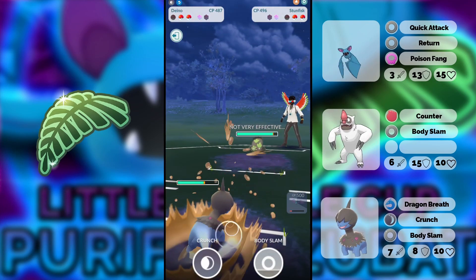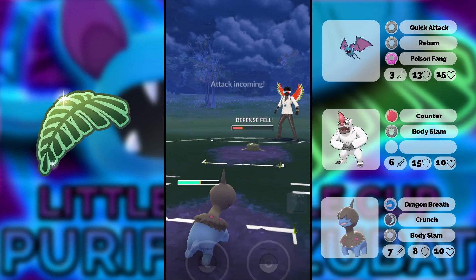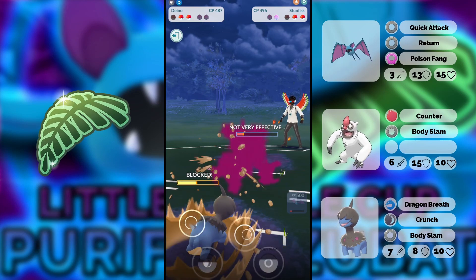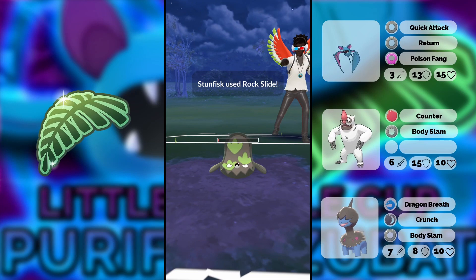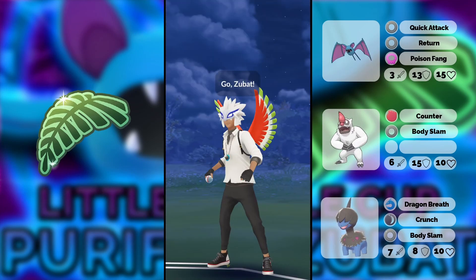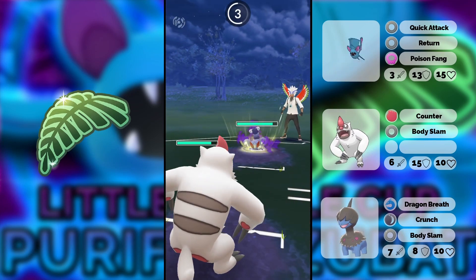We see Stun Fist coming in — this is going to be tough to win. We get a defense drop which might be good. My opponent makes a great play going for Muddy Water, which is usually not what you want to run on this Pokémon, but he got to Oxidize with just one HP. Otherwise he would have lost if he didn't go for Muddy Water, since Muddy Water is only about four quick moves while the other is five. Nice bait by my opponent — I didn't expect them to even run Muddy Water, so that was crazy and won them the game.